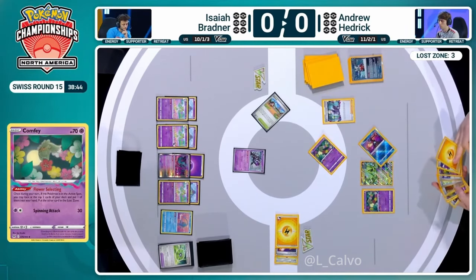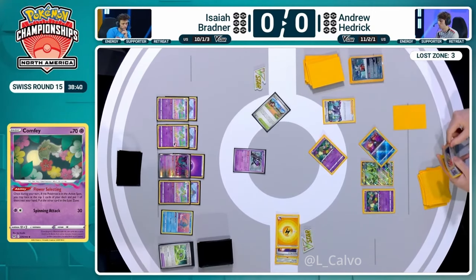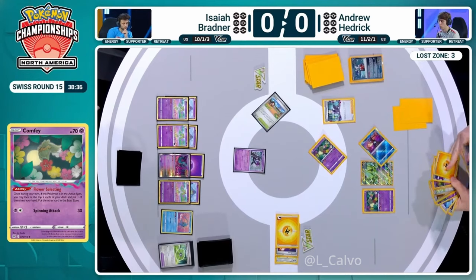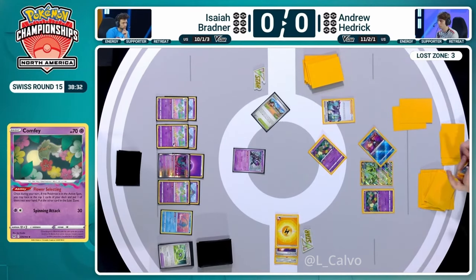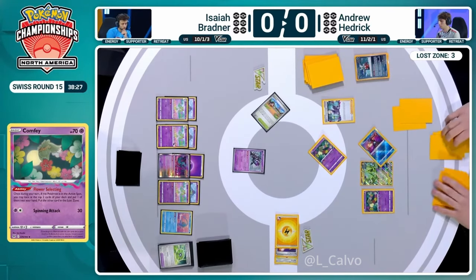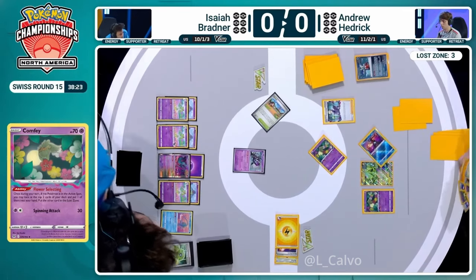You can afford to get rid of the Artisan as long as you're with your Lost Vacuum. But it's your opponent's stadium, so you need a second Flower Selecting if you do that. Or you can play your own stadium or tool, and that will get you to seven with the Lost Vacuum. At this stage, thank goodness you've still got that Manaphy down because Greninja is threatening here. We need to look at the energy for Andrew.